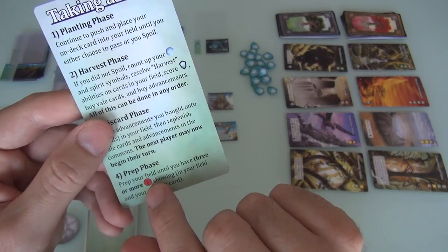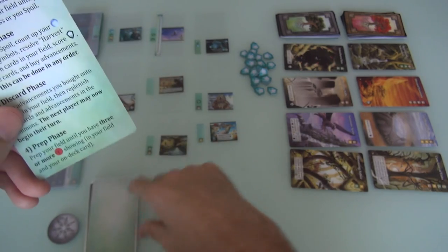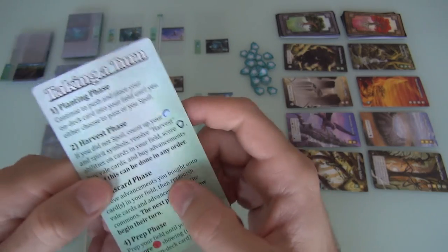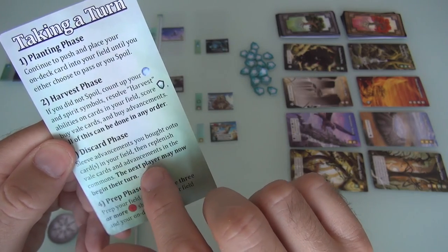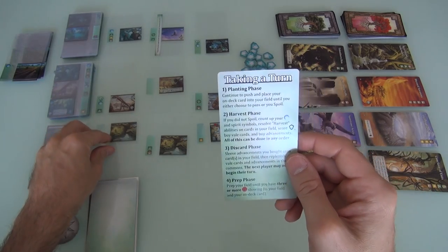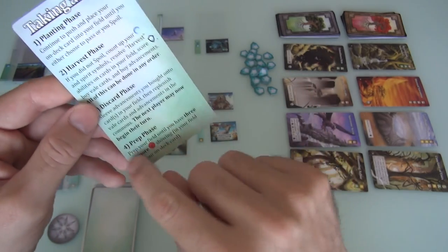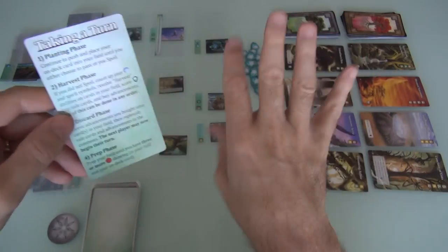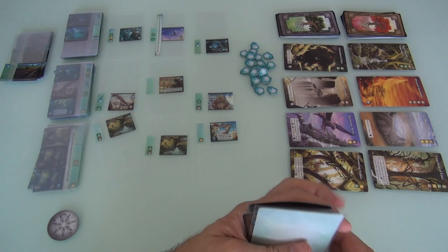The last thing Jen does on her turn is the Prep Phase, where she draws until she's got three cards in her field and on deck that show a spoil. The interesting thing is Jen can be doing this while the other player is going — once she's done her discard and sleeved some advancements, the next player can immediately begin. So while it's still your turn getting ready for the next, the next player can go.